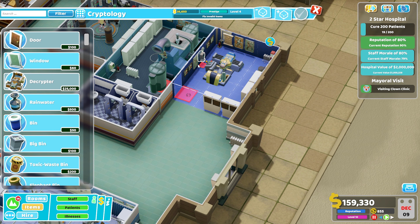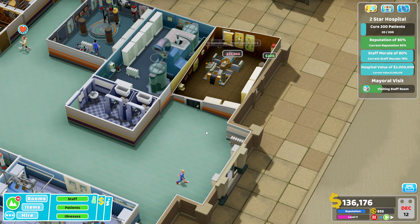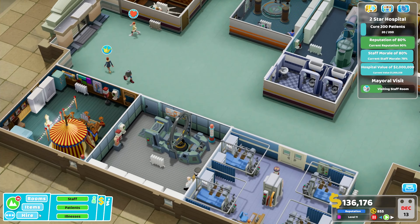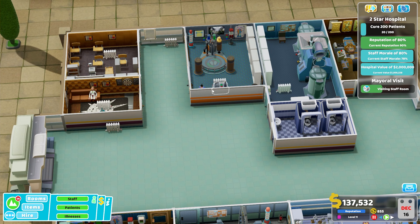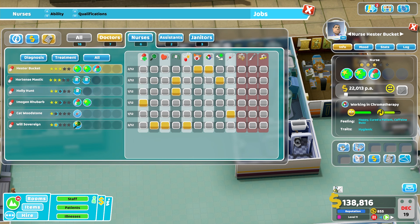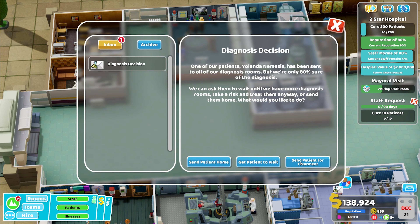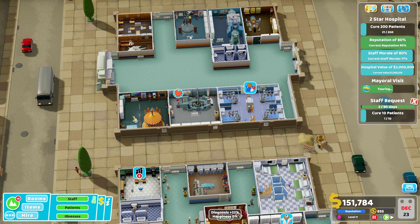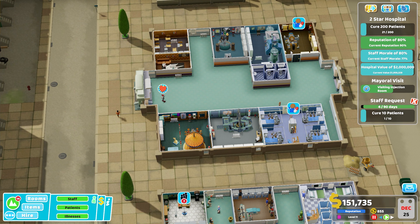While we're having more variation in illnesses coming in, we don't actually have a great deal of patients for each one, so it's easy for our nurses to go between two or three rooms as long as there's only a queue of one or two people. This nurse is currently working in the chromotherapy lab — she can easily move into cryptology once there's a space. There's somebody coming in so she'll cure them and then go work in the cryptology lab.